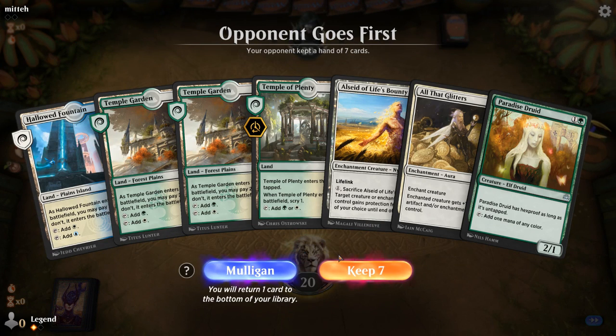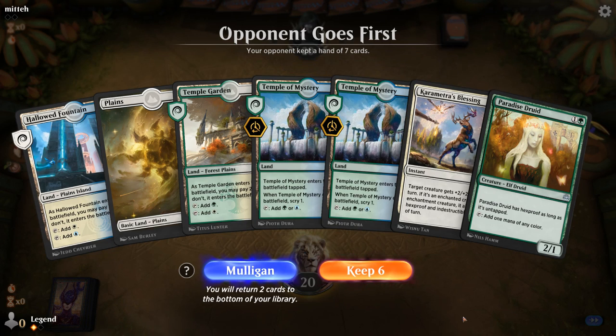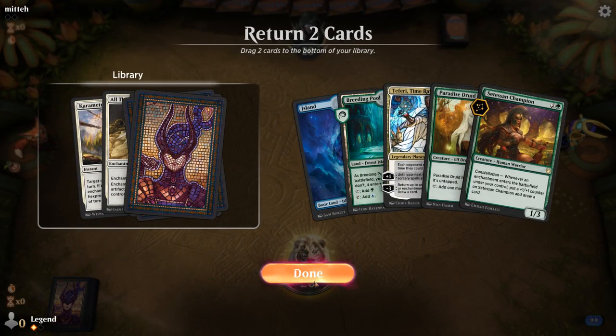Alright, on the draw. This hand doesn't seem great — the card I'm really looking for is Season of Growth, as we saw in the previous game. Another pretty mediocre hand with five lands — we do get to scry a lot but I think we can do better. This is better. I'll probably just ditch the Blessing and the All That Glitters.